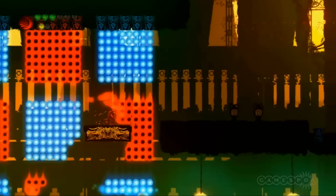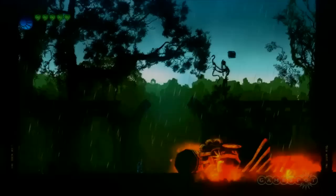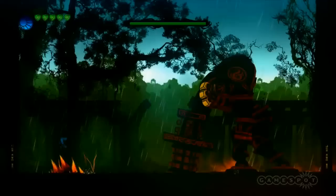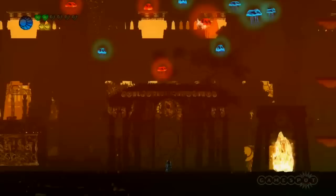Similarly, projectiles in the environment pass through you if your colors match. Puzzles take full advantage of this mechanic, and a satisfying difficulty curve makes each new puzzle harder but rarely leads to frustration. Outland is home to many enemies that appear in different shapes and sizes — insects, guardian soldiers, and giant bosses — which all help to keep combat diverse and entertaining.